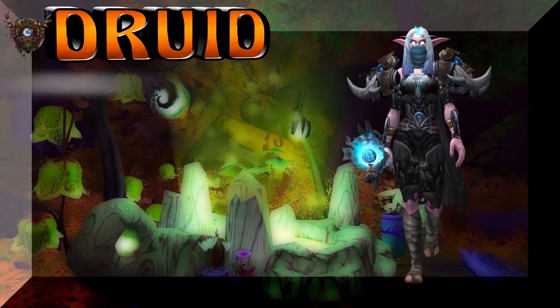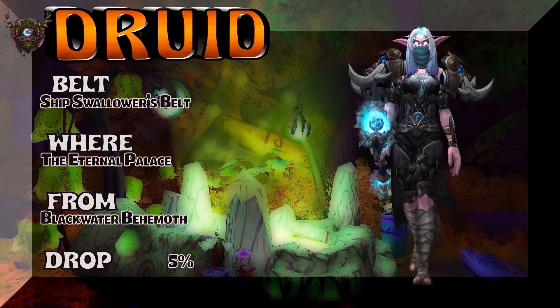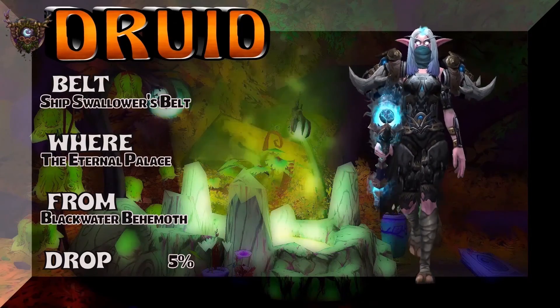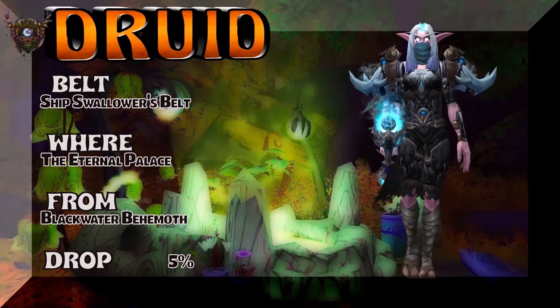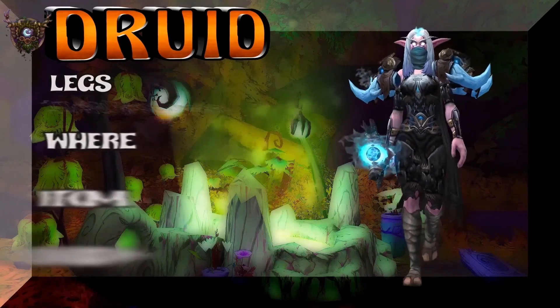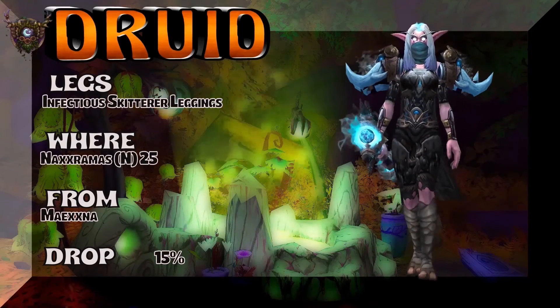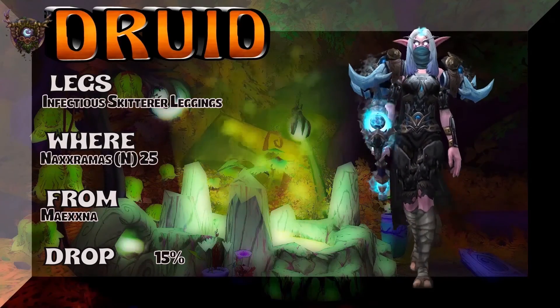Now we're going to spin you to kind of almost the current tier, previous tier. The Eternal Palace — Ship Swallower's Belt, Blackwater Behemoth, 5% on the drop rate. That's from BFA. Moving on to the legs, which are part of the same drop set in Naxxramas 25-man as the chest.